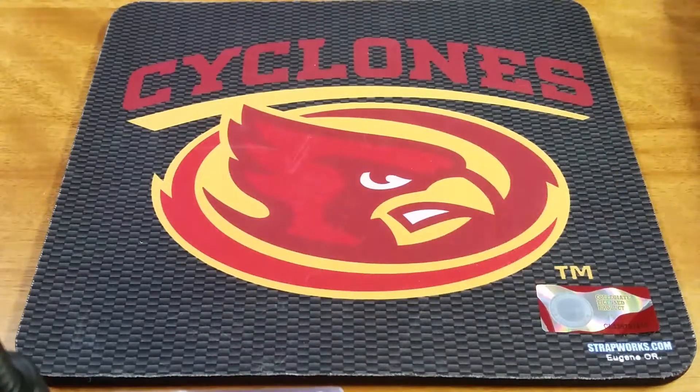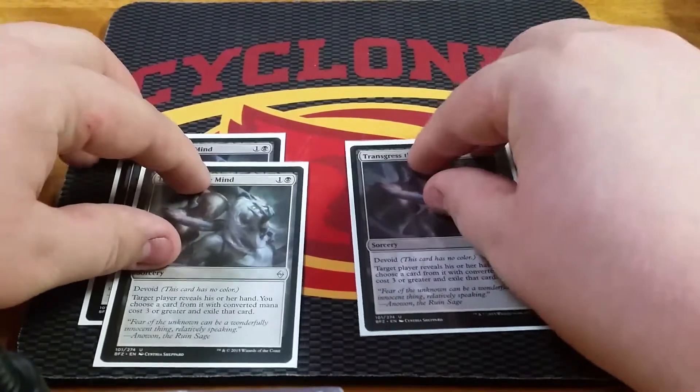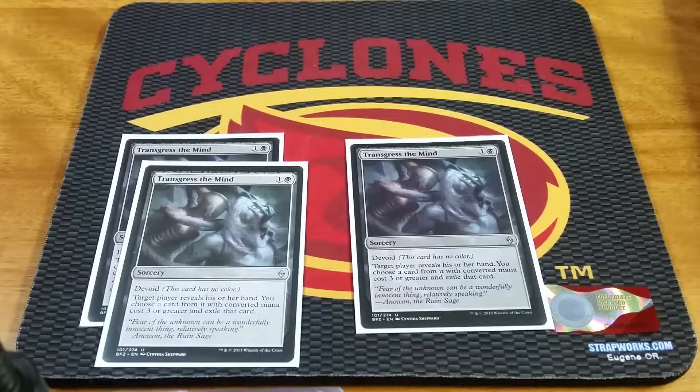As we head to the sideboard — sideboard is mainly a meta call. My sideboard isn't super polished, I wouldn't say it's the best sideboard in the world. But we're running 3 Transgress the Mind — good against Ulamog, Aetherworks Marvel, stuff like that. Thinking of putting in Lost Legacy as an extra hit on Ulamog, and also Dispossess as an extra hit on Mardu Vehicles or Aetherworks Marvel.